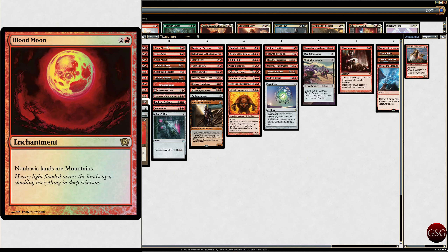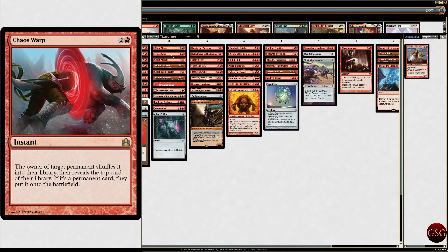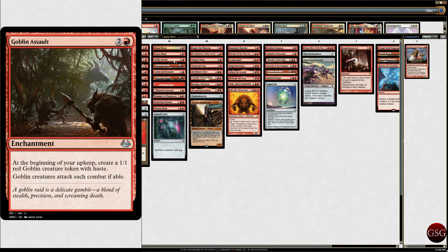Blood Moon, because it's a mono-red deck and I hate all other colors in this instance. Chaos Warp, because I like chaotic removal — I think it's funny, like turning a man into a beast. Goblin Assault — at the beginning of your upkeep, create a 1/1 red Goblin creature token with haste. Goblin creatures attack each combat if able, but it doesn't matter because we just keep getting Purphoros triggers.